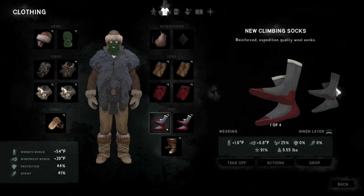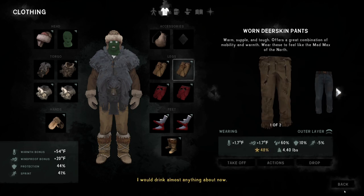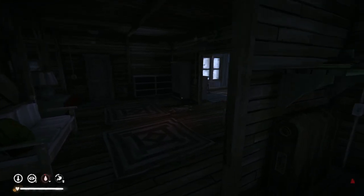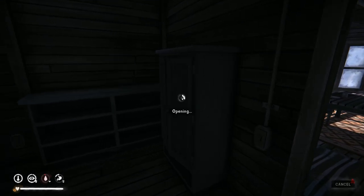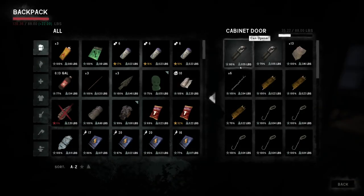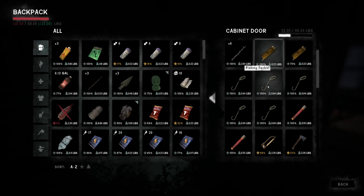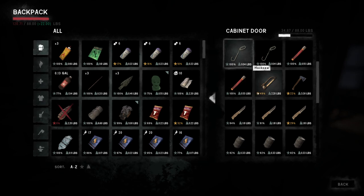The only thing we've got really to worry about is we could use some deerskin boots and deerskin pants. Other than that, we're fine. I'm going to head over here to this cabinet and see what I've got. I can leave some of this stuff — we don't need it. I'm going to take one of those with me. Fishing tackle — couple of those, I won't take all of them.